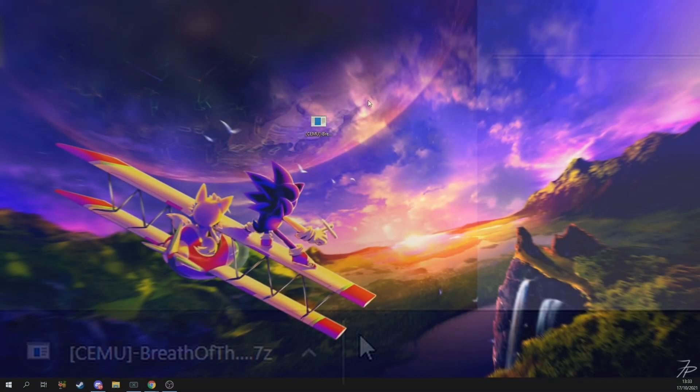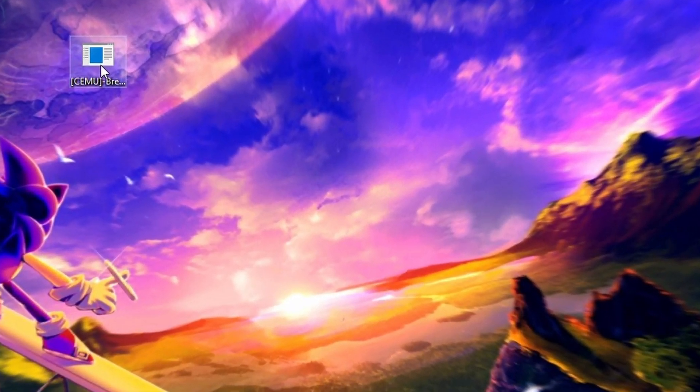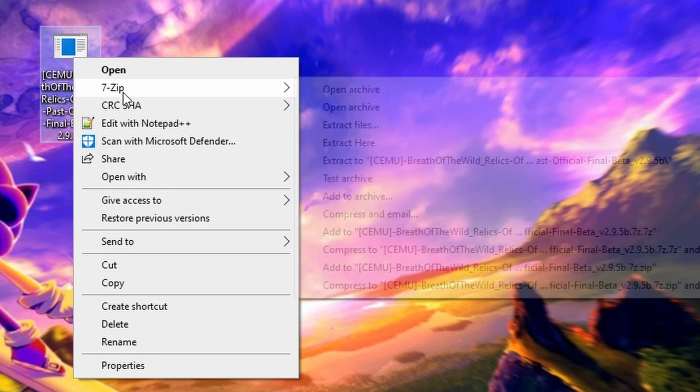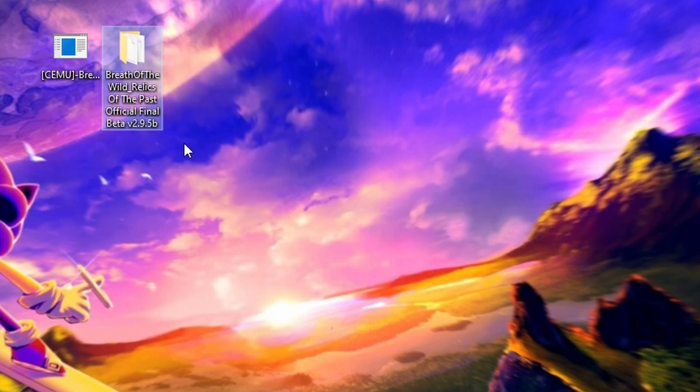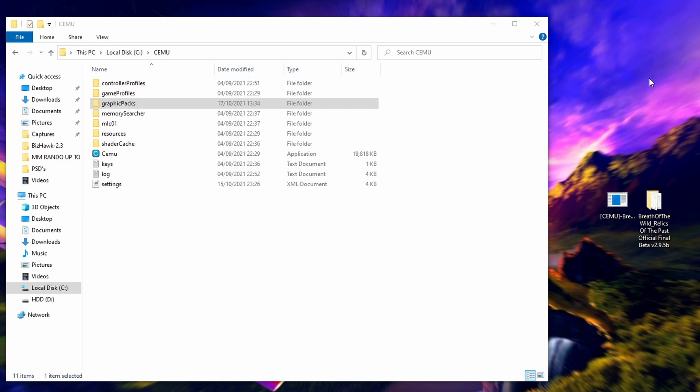Next, with 7-Zip installed, right-click on the file named Cemu Breath of the Wild Relics of the Past Official Final Beta. Options will appear. Hover over 7-Zip and select Extract Here. With Relics of the Past extracted, we're going to drag the folder into our Graphics Pack folder in Cemu. Copy what I do.